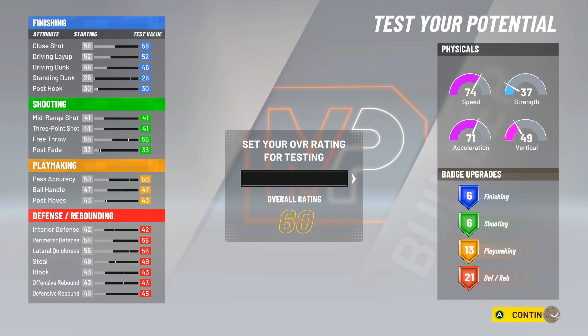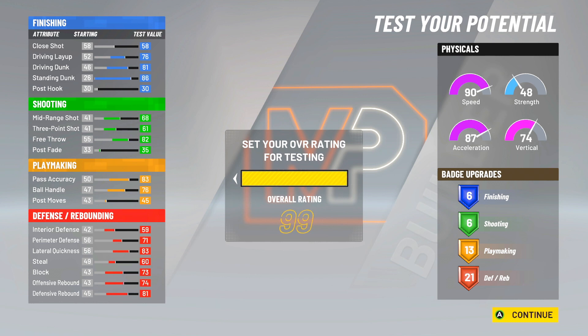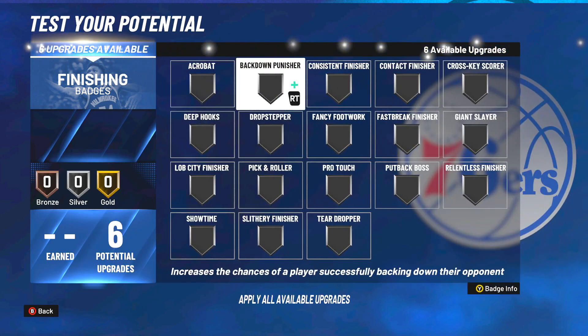I'm not the originator of this post-playmaker build — I'm just making it because a lot of people are. I'm going to show you guys the best badges to put on for this version. Also, if you have any better version of this build, comment down below. But this is my version: 6 finishing, 6 shooting, 13 playmaking, 21 defense.